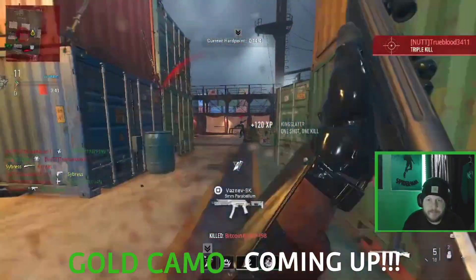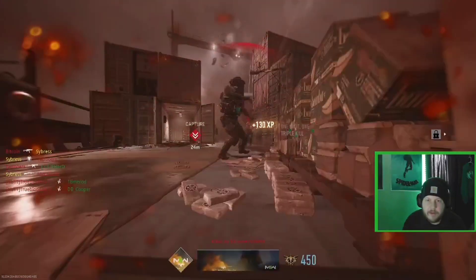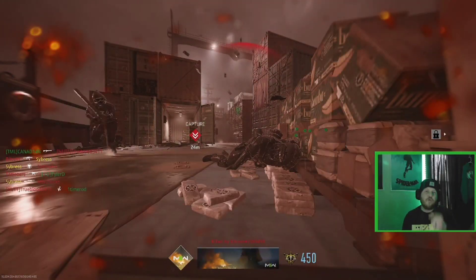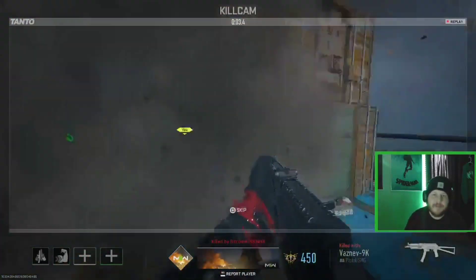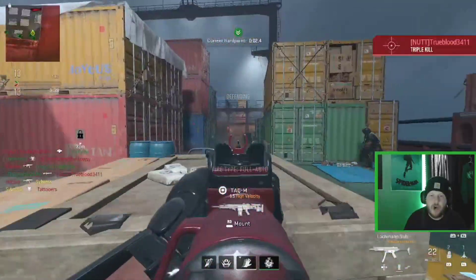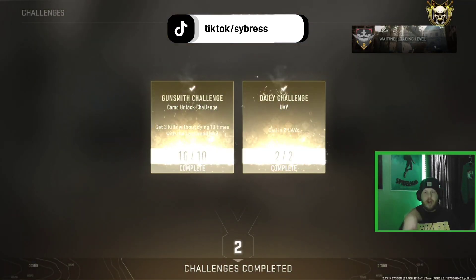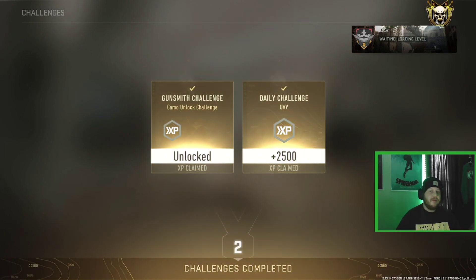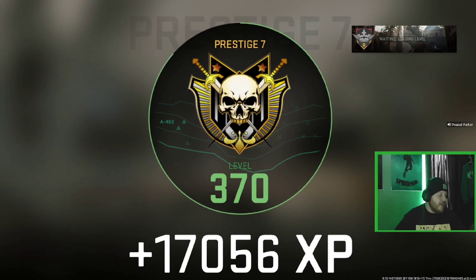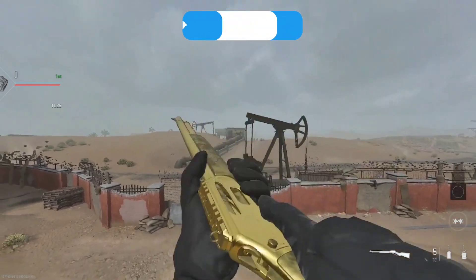Come on — one hit marker on two, there's three. That's gold! That's gold right there, that's gold camo baby! Let's go! There we go, gold camo for the Lockwood — there you have it, gold camo for the Lockwood here in Modern Warfare 2.